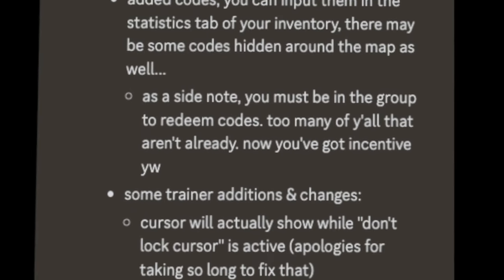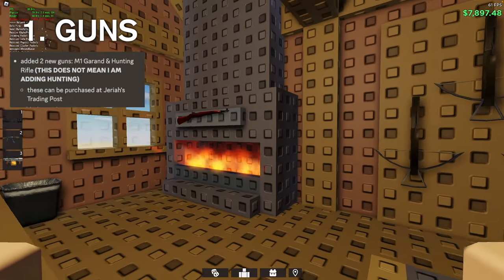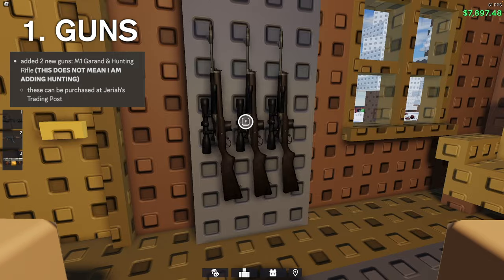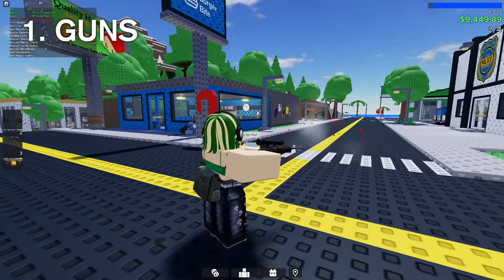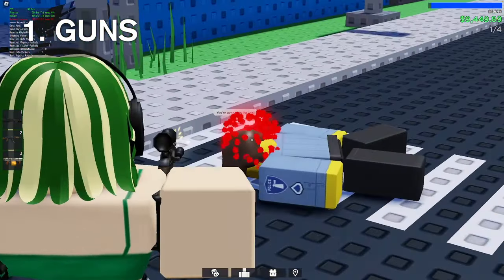Ultimate Town Sandbox just added a bunch of new things, so let's get right into it. First off, the hunting cabin introduced a new weapon: the M1 Garand, as well as a hunting rifle. The M1 Garand is kind of overpowered, being a one-shot headshot, and the hunting rifle is also kind of overpowered.